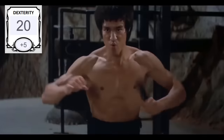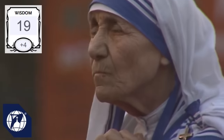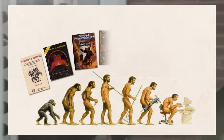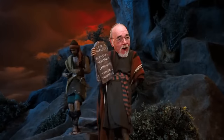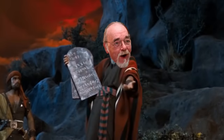Strength, dexterity, constitution, intelligence, wisdom — wait, what's the difference between wisdom and intelligence? And charisma! These are the six character abilities of Dungeons & Dragons, as passed down from one edition to the next, tracing all the way back to 1974 when E. Gary Gygax received these six stats from on high.